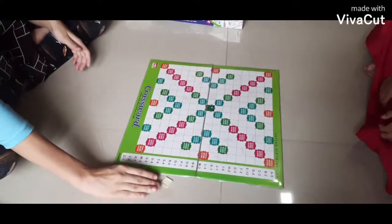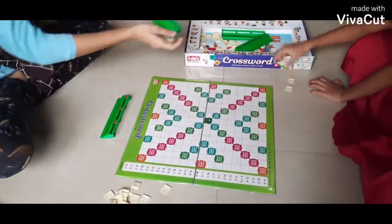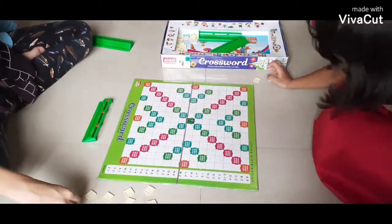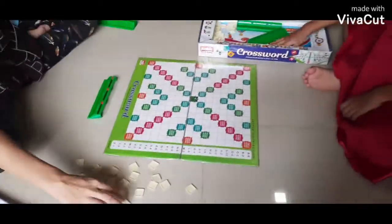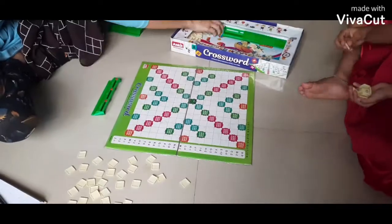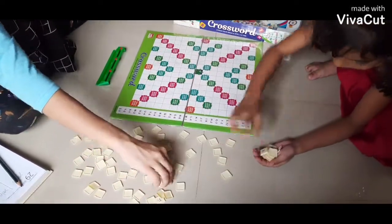To begin the game, turn all letters face down at the side of the board and shuffle. Draw for first play. Players with ascending letters tend to play turnwise. Put the exposed letters back and reshuffle. Each player then draws 7 new letters and places them on the rack.